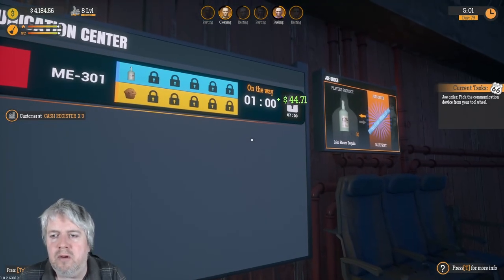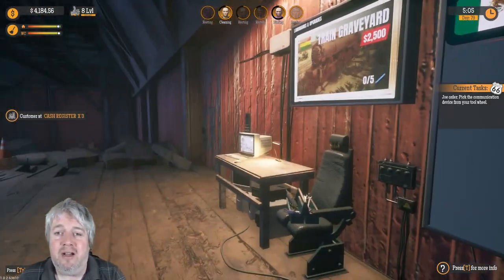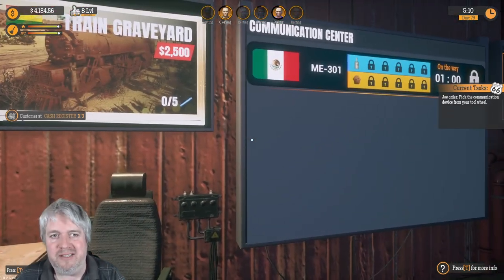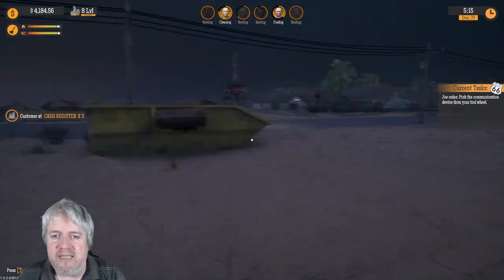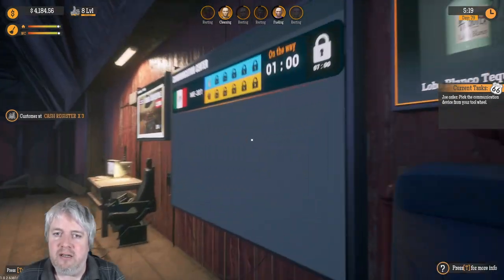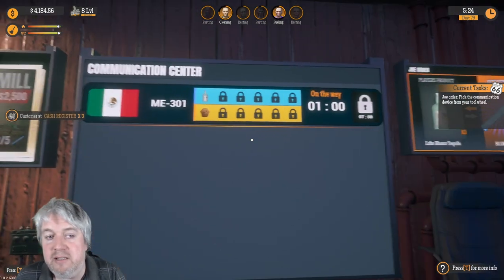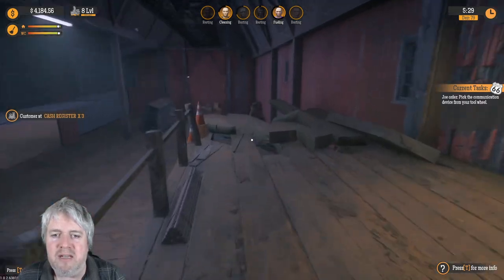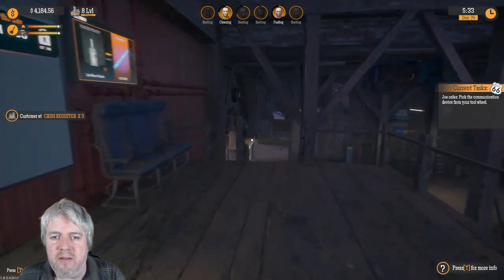Well hello folks, welcome along to Gas Station Simulator, our current playthrough. I am the Custom Prophet. This is the Airstrip DLC that we're currently having a look through, which is very exciting. We've literally just denied one of the incoming flights into our communication center, but you can see we've made some really decent progress in the first look through.